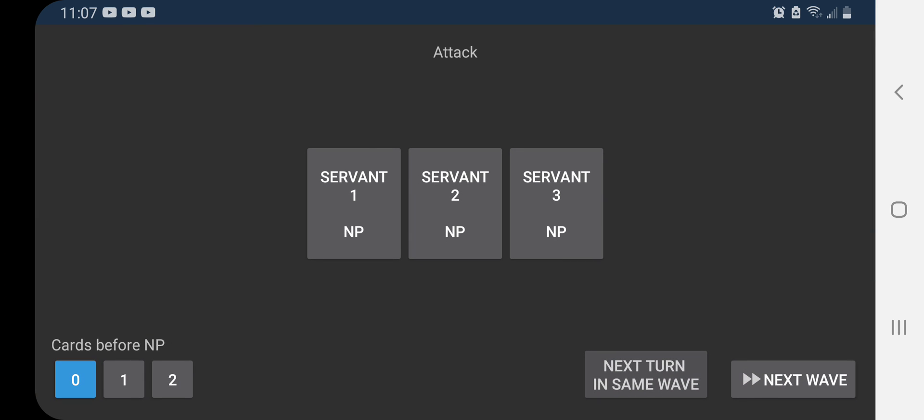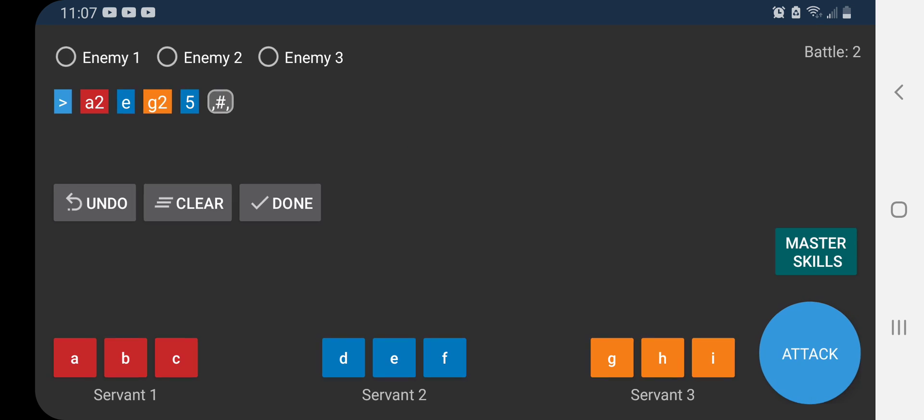Now we're ready to attack. Tap Attack, then use Dante's NP — he's the second servant, so tap Servant 2 NP. Then hit Next Wave.